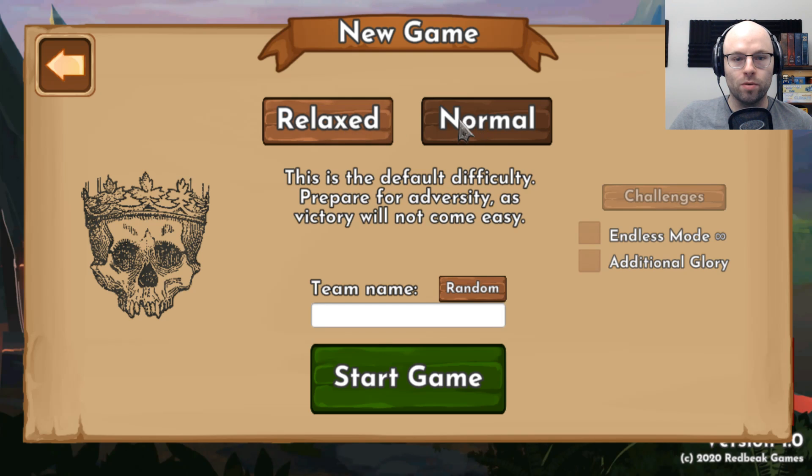Really relaxed is the normal? No, normal is the normal difficulty. Okay. Team name? Northern's Gladiators of Justice... Northern Lions, Gladiators of Egg. Okay. Let's do it. Start game.